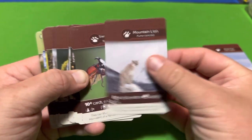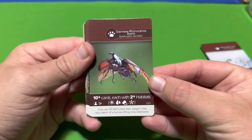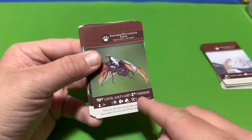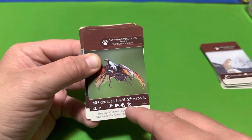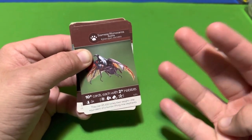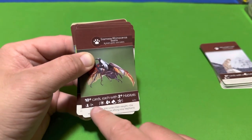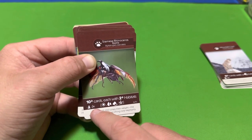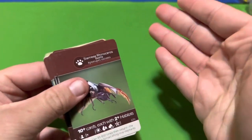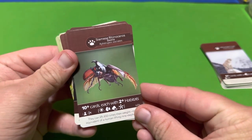The Siamese Rhinoceros Beetle requires 10 or more cards, each with two or more of these four climate icons on them. You need at least two of the four icons on each card — it can be two, three, or four. This includes your island card and climate card. If you have at least two of those icons on a card in your habitat, whether island, climate, or flora, that works toward appeasing the Siamese Rhinoceros Beetle.